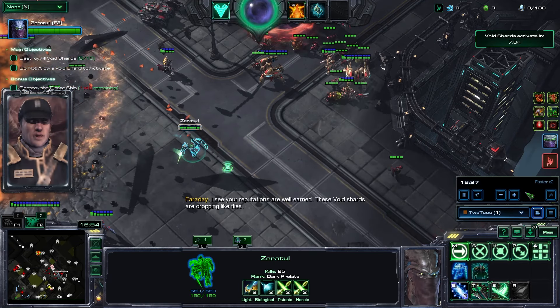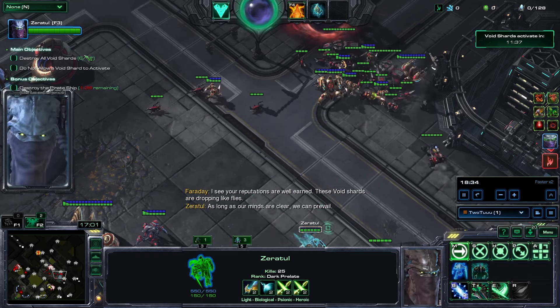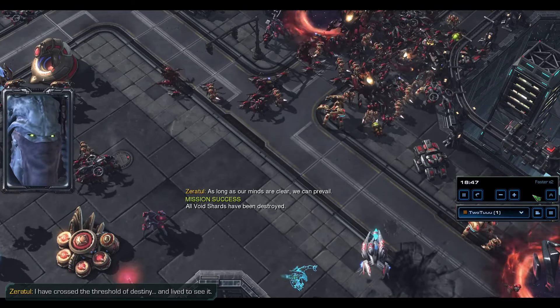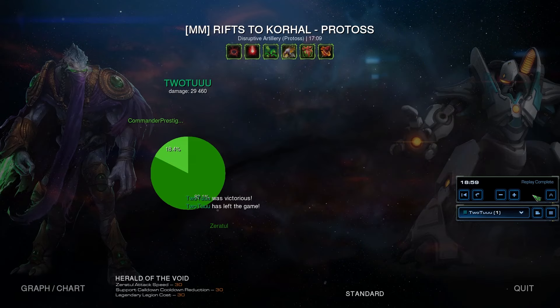Pay attention to this number — four, six, ten. What happened is there are so many enemies on the screen that the void shards couldn't spawn, and as a result they just count as dead shards and I win. Each shard has 5,500 HP and I did only 29,000 damage total. Interesting bug — very, very useless in actual gameplay, but pretty cool nonetheless.